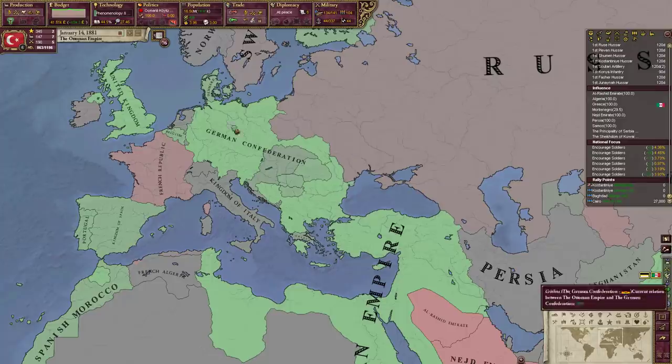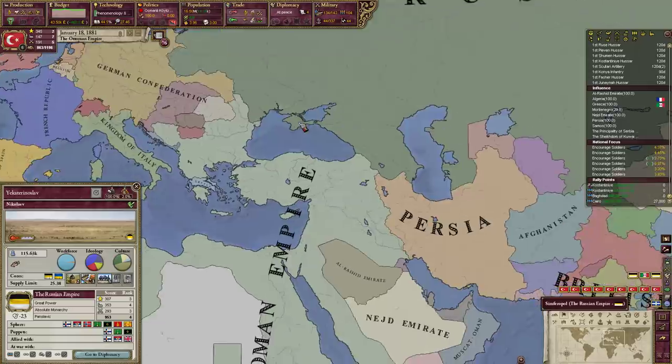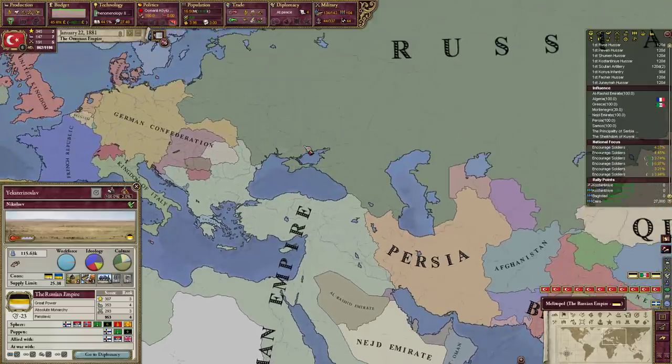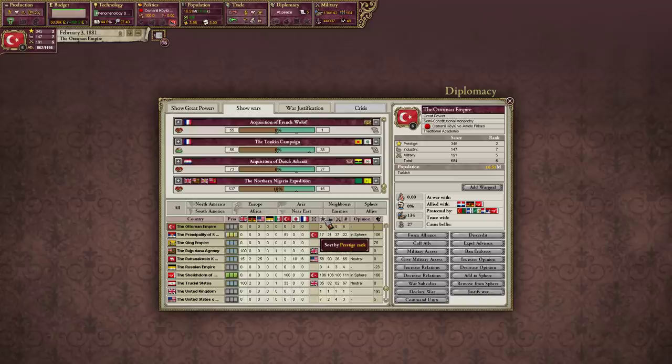Infrastructure's looking pretty good. I just want to keep improving my relations with the UK and that sort of thing - make sure really good relations. Let's get some better relations with the Russians to keep them off our backs. He actually had a revolution and went back to being an absolute monarchy. He has better military tech than we do and also way more regiments, so we should watch out for that.